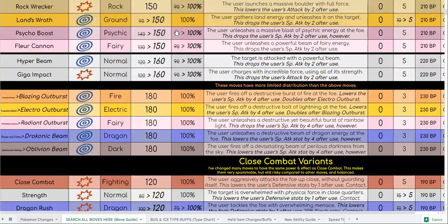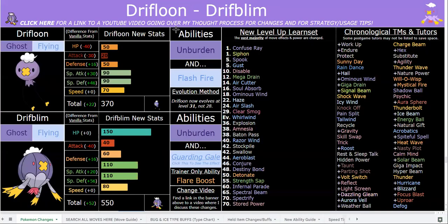Driftblim has some super sick buffs. I did actually opt to keep their massive HP stat. A lot of Pokemon with giant HP, I might lower it or buff it depending on size, but I think the fact that they're a giant hot air balloon fits having a really high HP stat. They just have awesome buffs all around — incredible moves, incredible stats, and their abilities are super, super important.